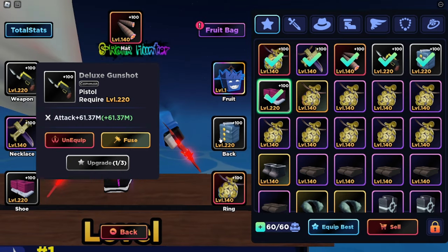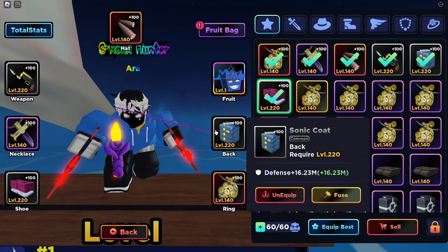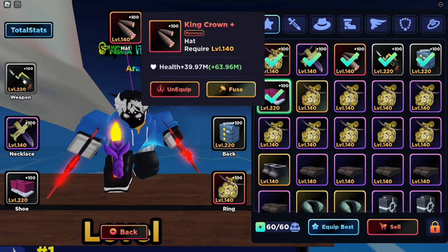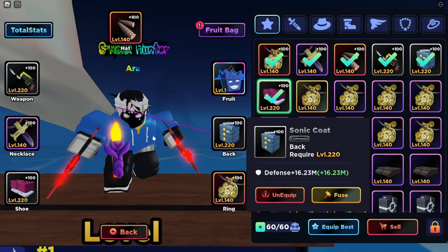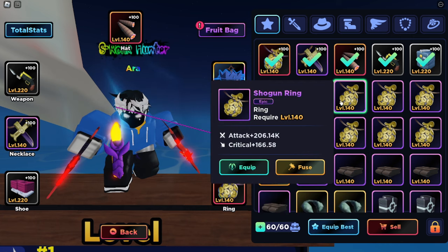I've been getting a lot of questions on my videos about how I have 220 gear. Once you get above 220, you can go to the AFK area, and that will give you commons — they only go to common, they don't go any higher than that. And that's the only way to get them. It's not guaranteed; it just has a random chance to give you. Usually it gives about every 30 minutes. That's how you get those — I know I've been getting a lot of questions about it, so I thought I'd answer that in this video.